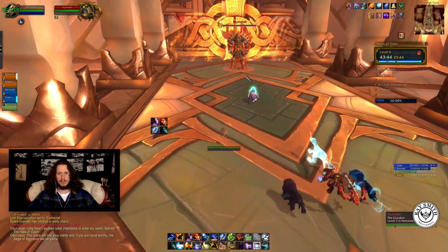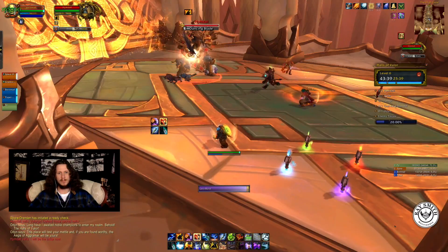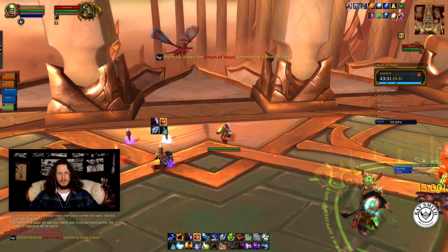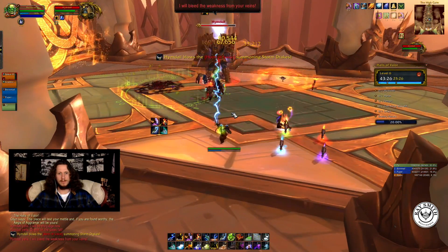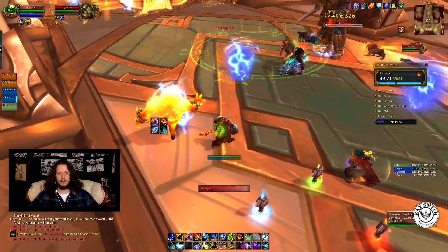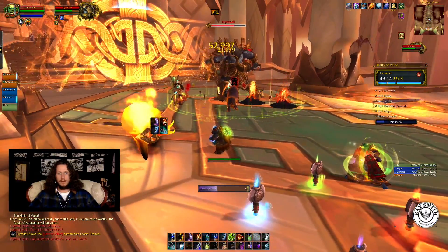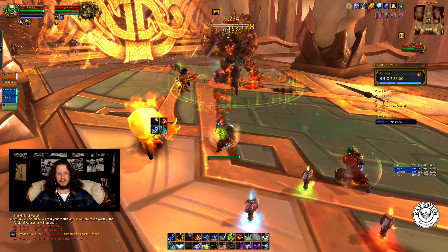This boss is really easy. All I gotta do is look out for swords being thrown on me and Drakes coming from both sides. If the sword ends up on me, I'm just gonna Gust out of it. Here come Drakes — looks like it's going to be on top, and there's potential for another one, so keep an eye out. Doesn't look like there's going to be. Just working on my rotation now, refreshing my flame shock.